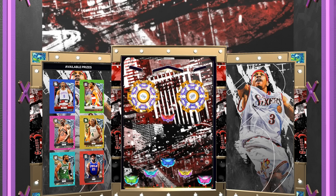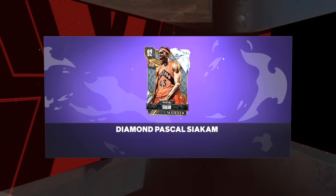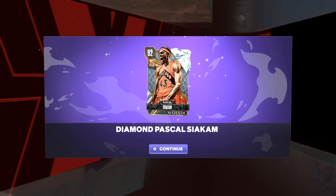Going straight down — nice and easy. Don't land on the player I don't want... there we go, nice and easy! I wanted Drew Holiday because he's a little more expensive, but Siakam is great too because I have him as sellable.